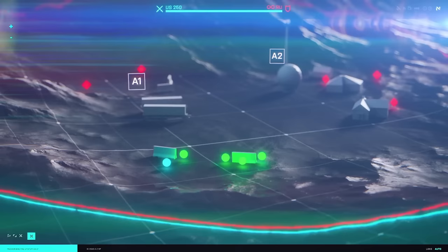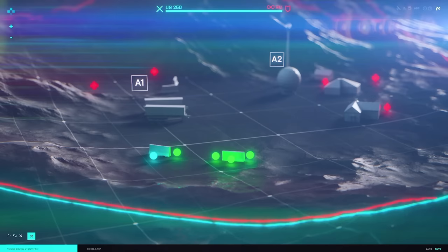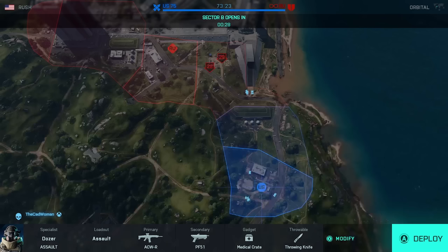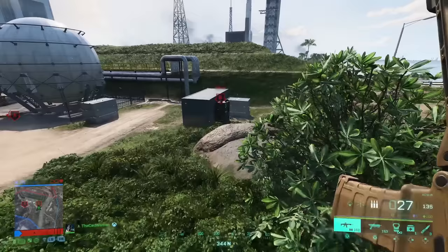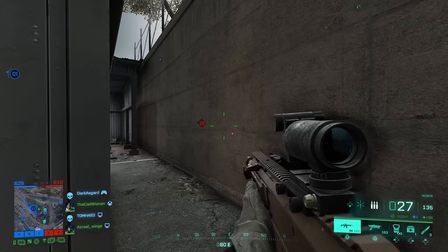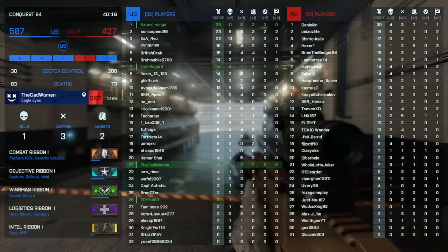Breakthrough on the other hand is a more linear mode where an attacking team has to battle through several sectors of a map while a defending team is trying to stop them. If the attackers are not able to take all sectors before the tickets run out, the defenders win. Rush is pretty similar, only that there are no flags to attack or defend, but MCOMs that need to be armed by planting a bomb instead. The attackers need to destroy both objectives inside a sector to progress to the next one and the defenders have to stop them and also disarm the objective once a bomb was planted.